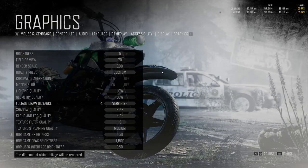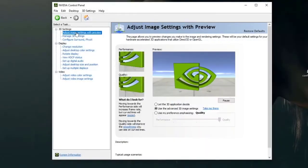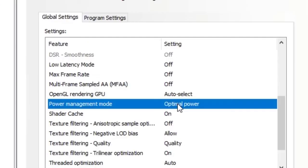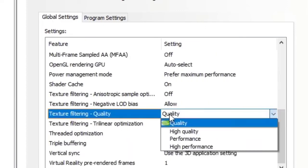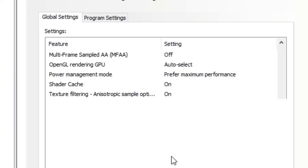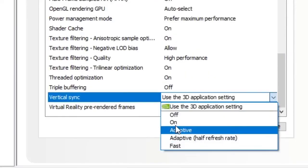For NVIDIA users, open the NVIDIA Control Panel. On the left panel, select Adjust Image Settings with Preview, then choose Use the Advanced 3D Image Settings. Afterwards, click on Manage 3D Settings and change the following: Power Management to Prefer Maximum Performance, Texture Filtering Quality to High Performance, Threaded Optimization to On, and Vertical Sync to Off. Once you are done, click Apply.